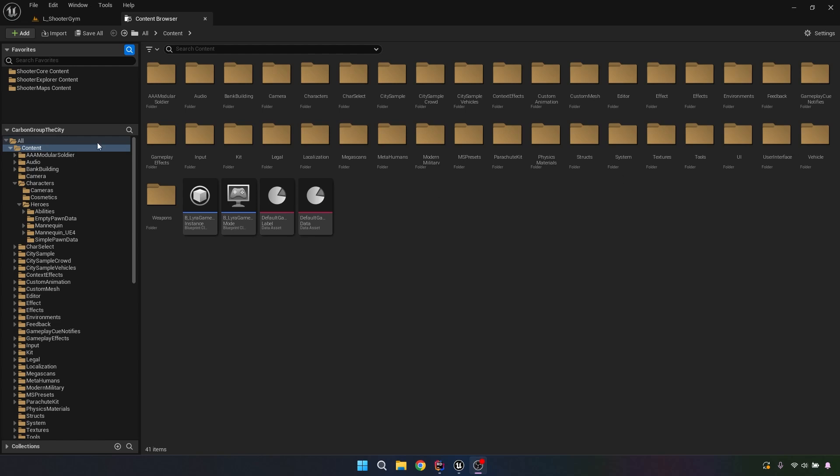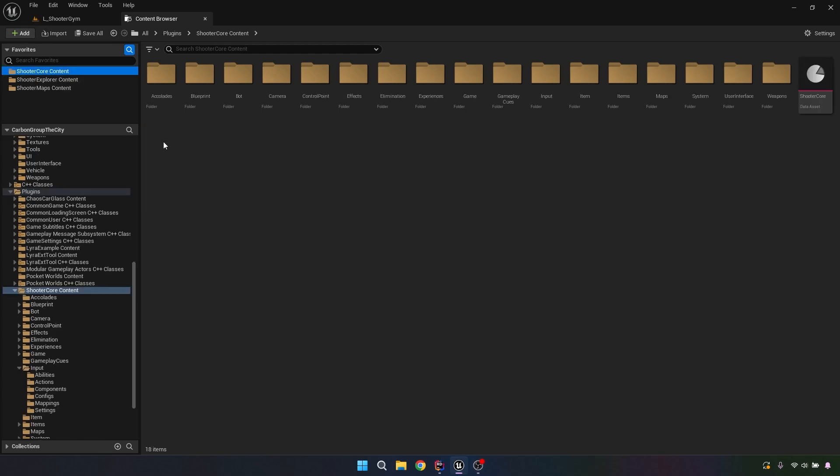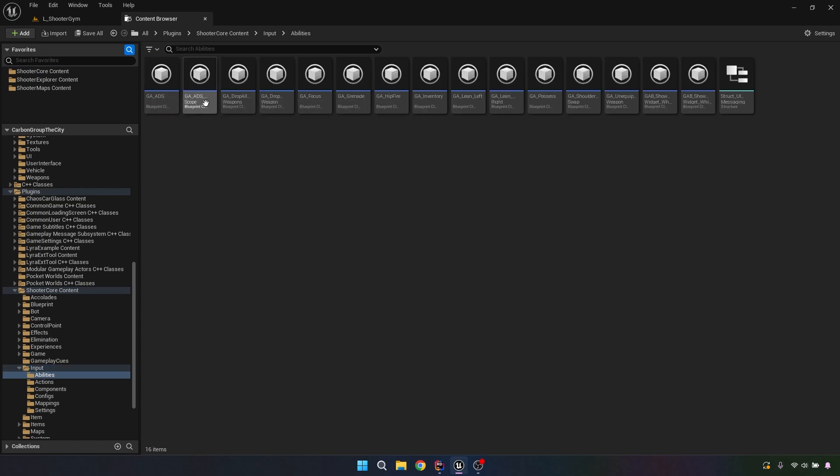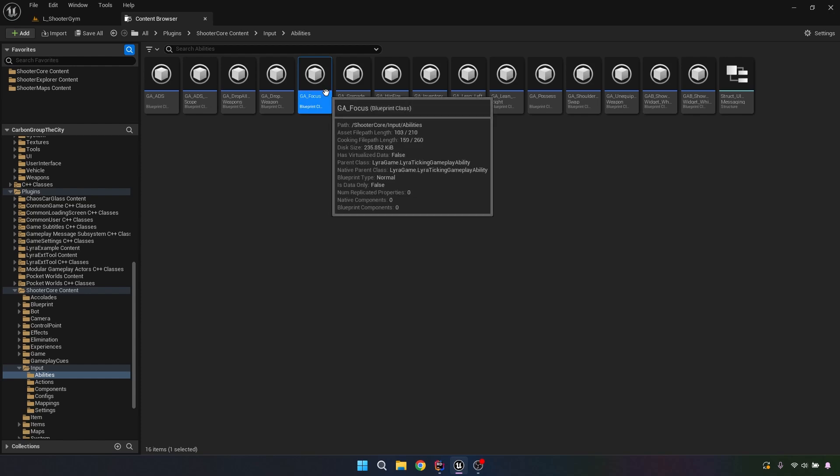The first thing we have to do is go under Shooter Core and actually create the ability. Most of the abilities are going to be under your input and then your abilities, and you can really just copy any of these. I do actually have to show you something we're going to be doing, so you can't just copy these — but for now go ahead and copy one of these.